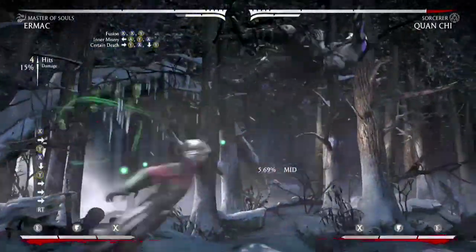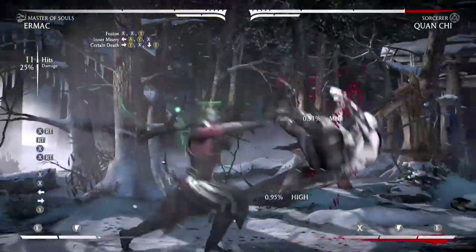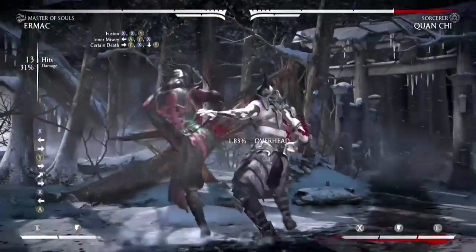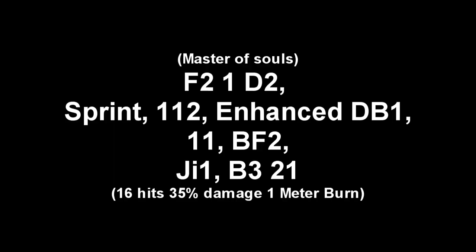So in this combo tutorial the player of choice is obviously Ermac. This is a stylish combo using the Master of Souls variation. It's a 16 hit, 35% damage combination. On your screen are the universal inputs for this combo. Now let's go ahead and get into the breakdown.